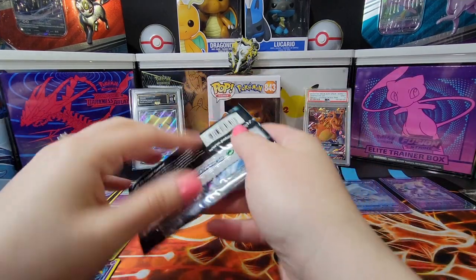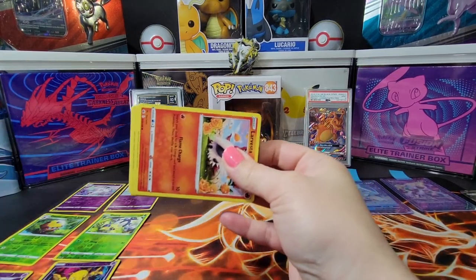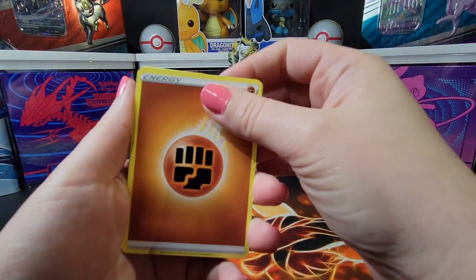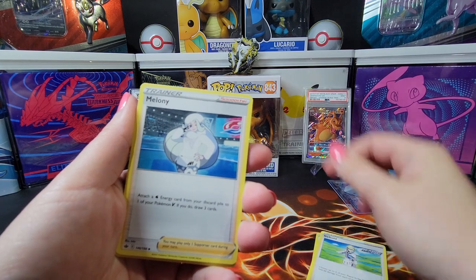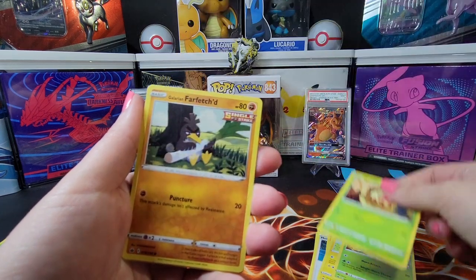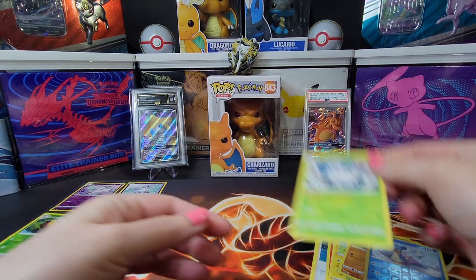Let's see how the Articuno pack treats us. I find we usually get like one hit for every four packs, but these feel lucky to me — they feel a little heavier, so I'm hoping they do well. Heavier packs tend to do better; let's see if that's true. We got a fighting energy, a Drizzile — I haven't seen this card much — a Meltan, a little bug, a Larvesta, a Heracross — I really like Heracross, especially the shiny — a Weedle, a Galarian Darmanitan, and a Lapras. I love Lapras. An Abomasnow. Nothing there.